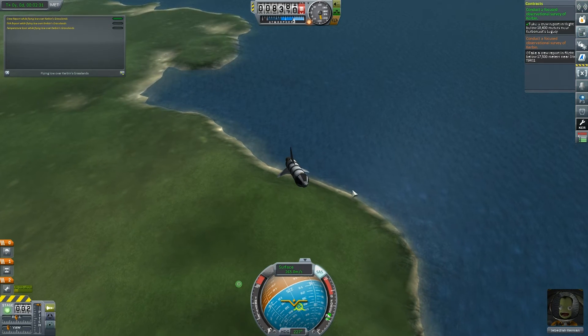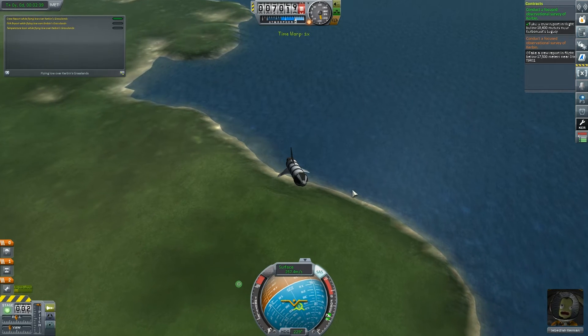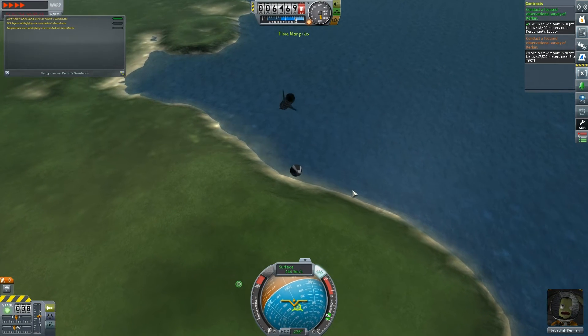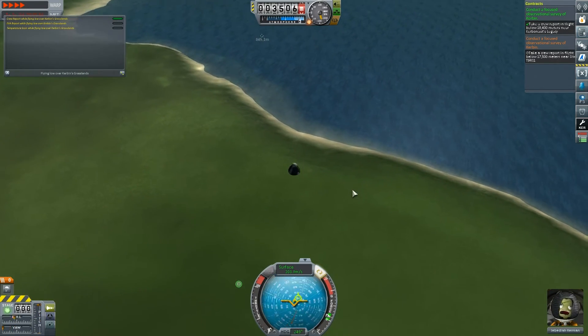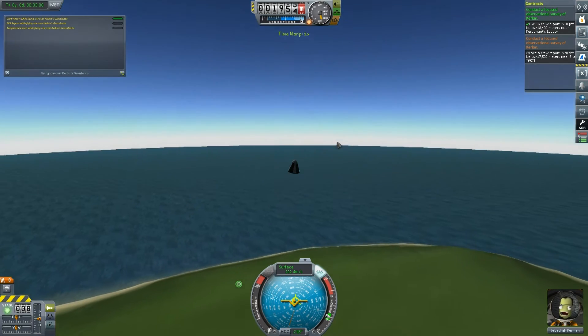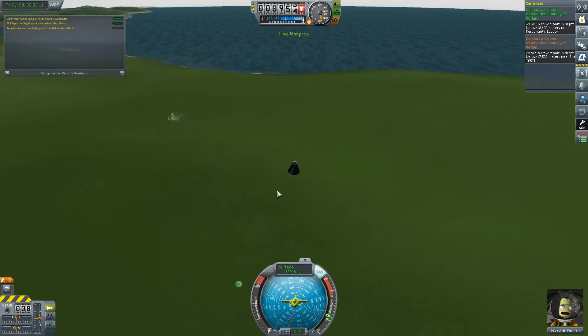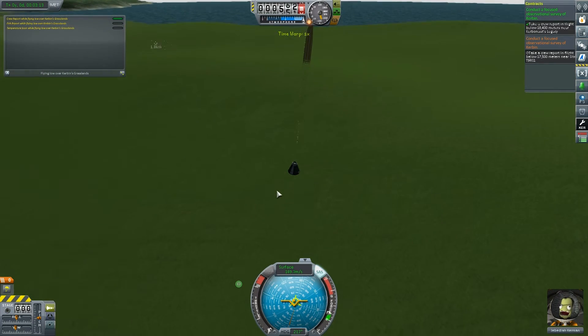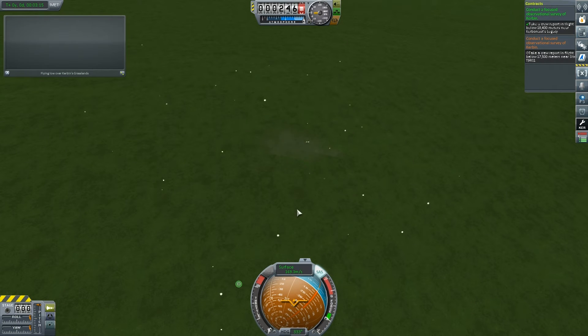Now what we've got to do is land safely. I can get rid of this part of my rocket. You might notice a lot of chattering going on in the background — that is because I've installed the Chatterer mod. I'm using quite a lot of mods this season. I've gone way too fast — I nearly did it. Why did I open my parachute so late? Let's try that again.